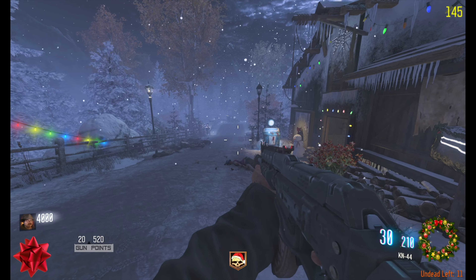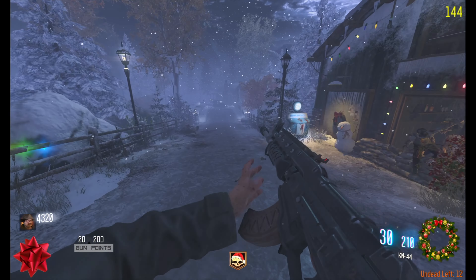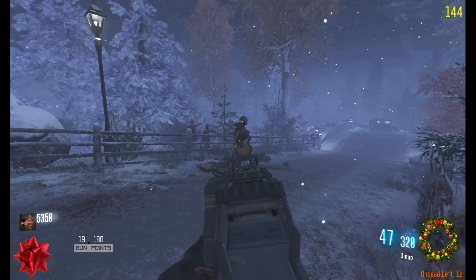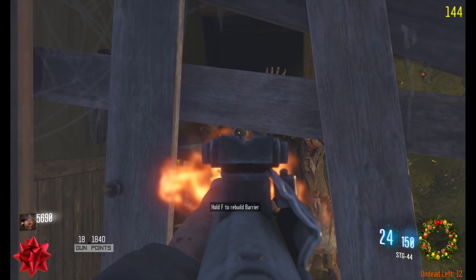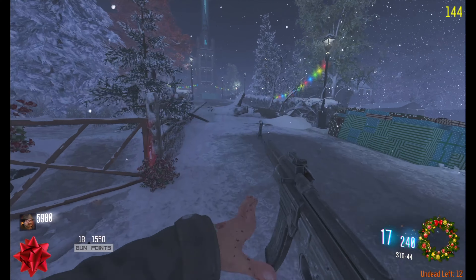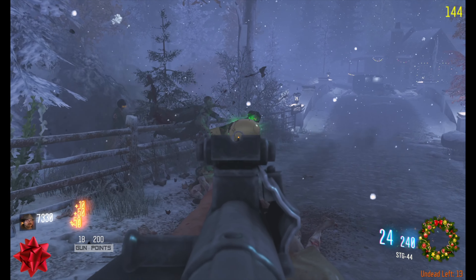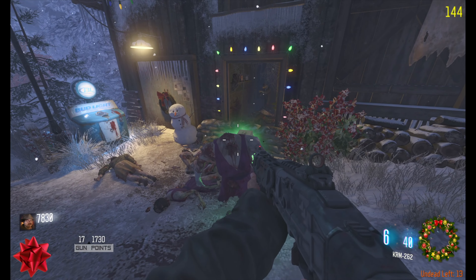I just noticed the bow at the bottom left, that's pretty cool. A little KN44 action, the Dingo. I hope you guys had a merry Christmas and got some cool gifts you were hoping for. A little STG — I myself had a great Christmas, lots of family, just a great time. You can actually see in the bottom left those points showing the difference between me and the next gun.